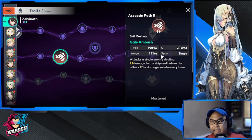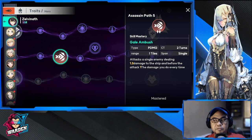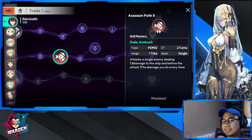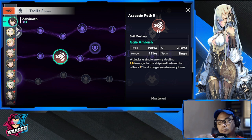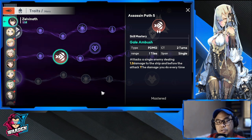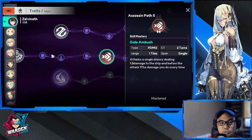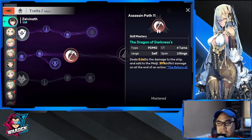The middle active skill is called 'Gale Ambush.' It deals 1.2× physical damage to a single target and increases damage by 20% for each tile you move through before attacking, up to a maximum of 60%. This is excellent for an assassin, rewarding you for stacking movement distance before striking.